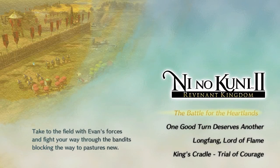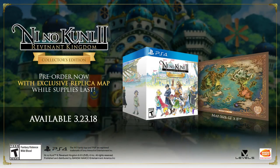So that's the two levels for Ni No Kuni 2. Once again, if you get a chance, be sure to check out the link at the bottom — if you're planning on picking up the game, there's the collector's edition which gets you that free map. Just check out all the new footage we've been putting out for Ni No Kuni 2. The game is coming out on March 23rd, 2018 on PlayStation 4 and PC via Steam. Can't wait for you guys to get your hands on it — it's going to most definitely be my favorite RPG of 2018. Thanks again, and we'll see you next time.